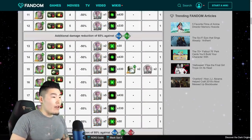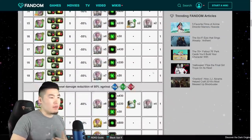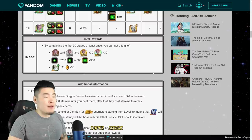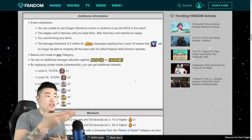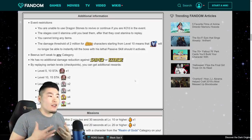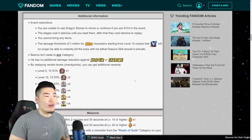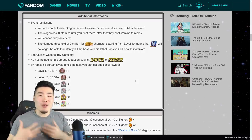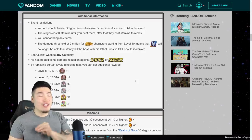Looks like it shouldn't be too hard if you have a good Int team, otherwise you might struggle a little bit with other types. If you have a good category team, it might be worth a shot as well. He doesn't have any weak categories, but there are obviously a lot of strong categories out there that you can bring. I would recommend it, because he looks very, very good.